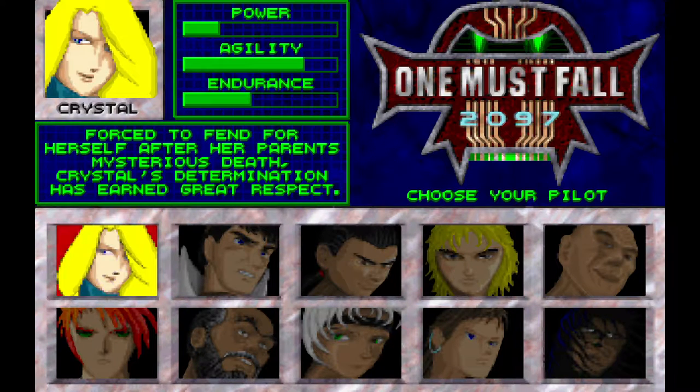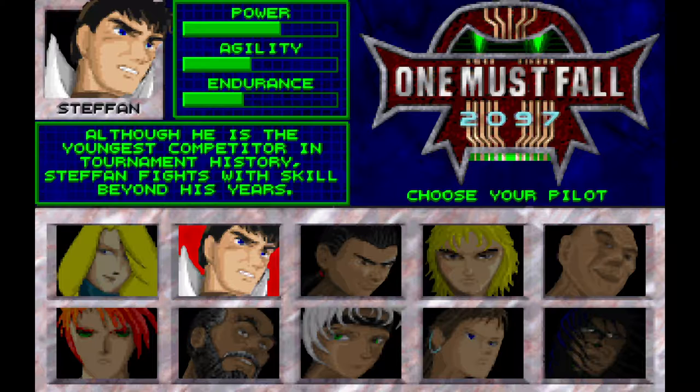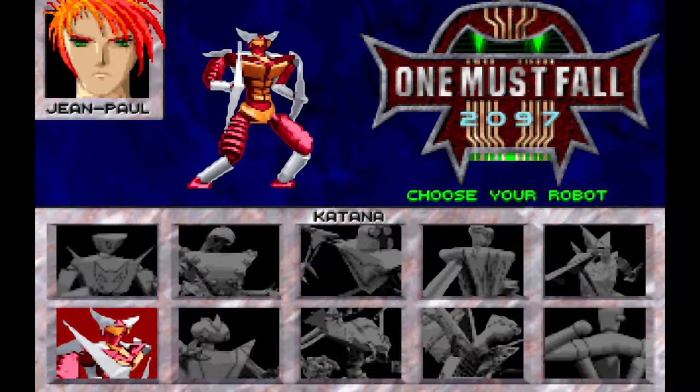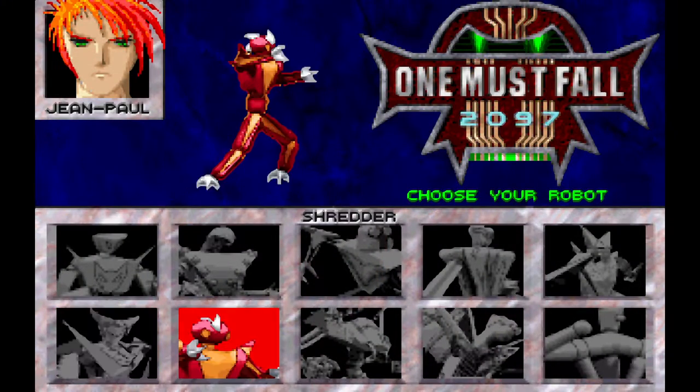One Must Fall 2097 is a robot fighting game on DOS developed by Divergent Entertainment and published by Epic Games, with a release date of October 10th, 1994, and a freeware release on February 10th, 1999. It does beg the question of why this didn't get a console release. From what I know, Epic Games only catered to the PC market back in the early days.